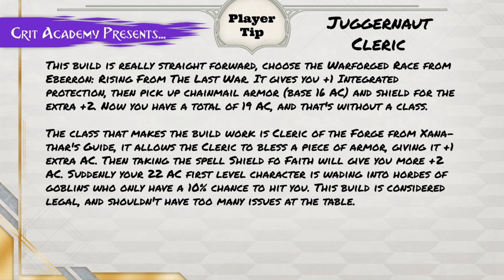This build is really straightforward. Choose the Warforged race from Eberron: Rising from the Last War — it gives you a +1 integrated protection. Then pick up chainmail armor for a base 16 AC and a shield for an extra +2. Now we have a total of 19 AC, and that's without a class.